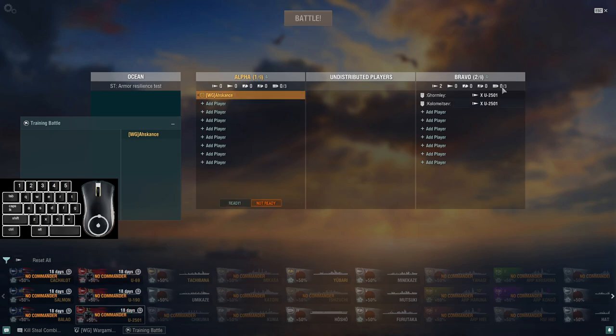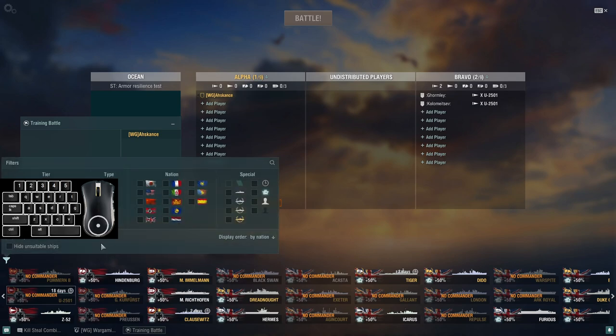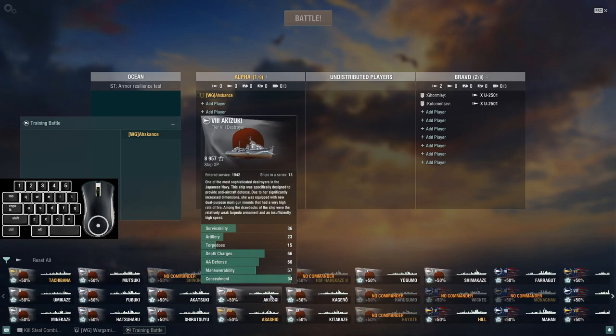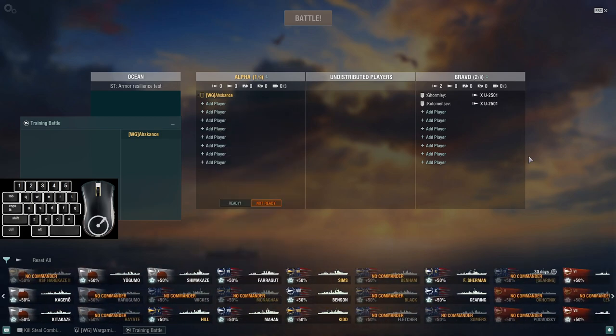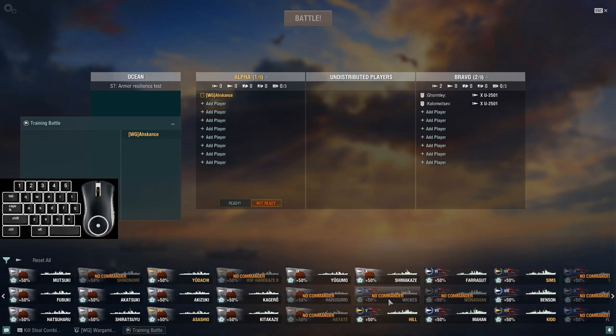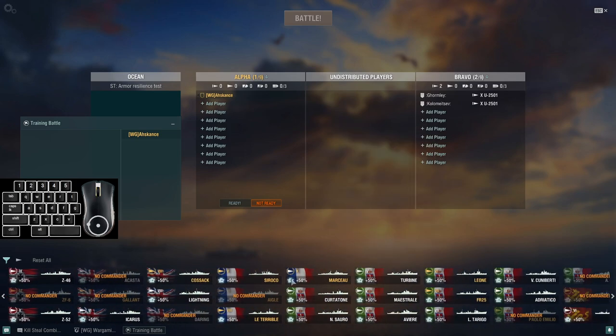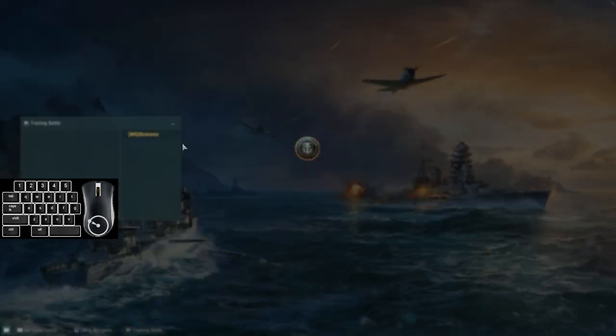So what do we want to play against the two submarines? We could pick a cruiser, do a destroyer. Since we've got two tier 10s, let's pick another tier 10. Where is the Daring? Daring would be over here. I haven't played Daring in a while, so we don't have a commander on it, but that's fine. This is how we set up how to play against a sub. I'm going to drop into a battle real quick.